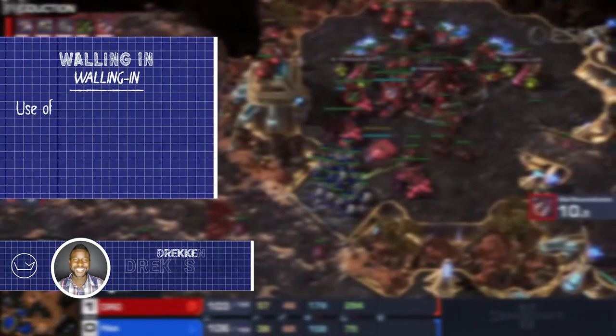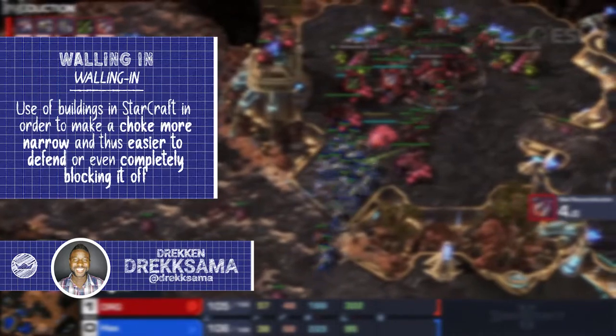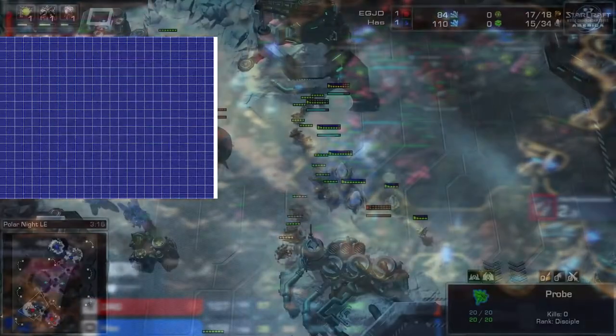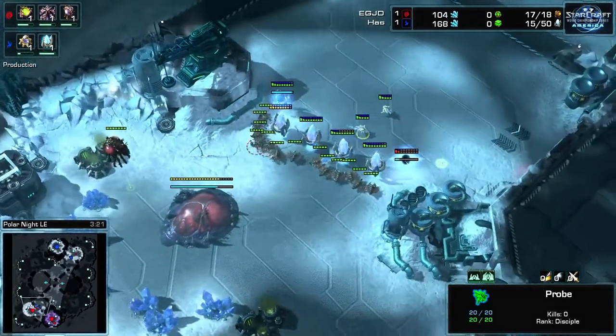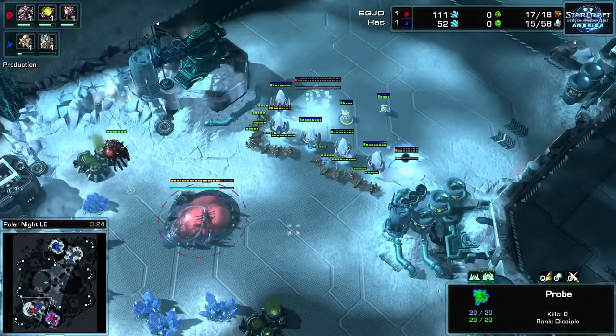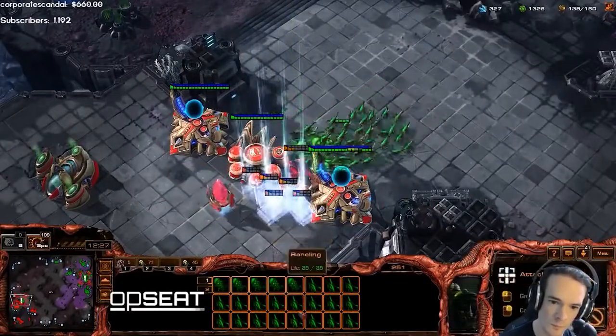Walling, or walling in, refers to the use of buildings in Starcraft in order to make a choke more narrow, and thus easier to defend or even completely blocking it off. Mainly used defensively, but it can certainly be used offensively — its purpose is always the same: to give you the advantage and your opponent a disadvantage in a fight.